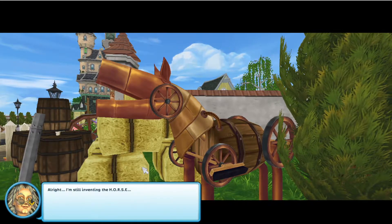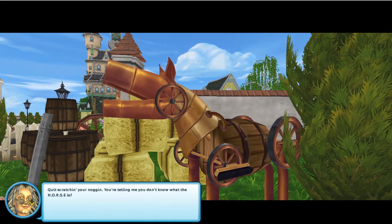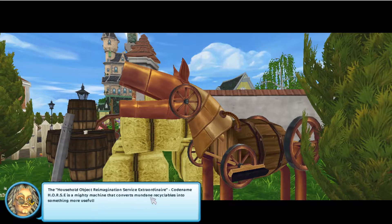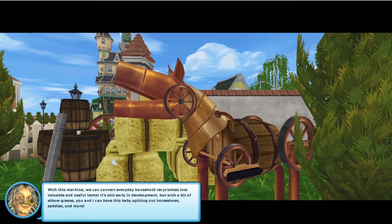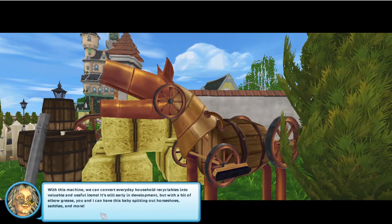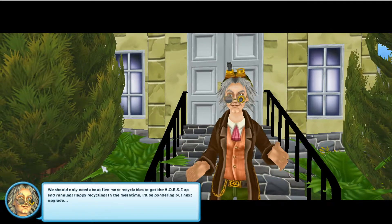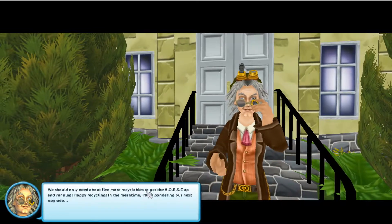'Quit scratching your noggin — you're telling me you don't know what H-O-R-S-E is? The Household Object Reminiscence Service Extraordinaire, codename H-O-R-S-E. It's a mighty machine that converts mundane recyclables into something more useful. With the machine you can convert everyday household recyclables into valuable and useful items. It's still in early development, but with a bit of elbow grease you and I can have this baby spitting out horseshoes, saddles, and more. Keep looking around towns and GED work sites for recyclables and bring them to me. We should only need about five more recyclables to get the H-O-R-S-E up and running.'